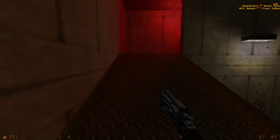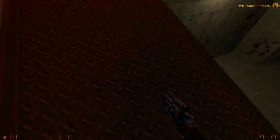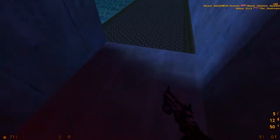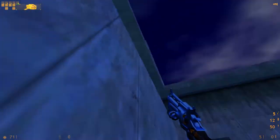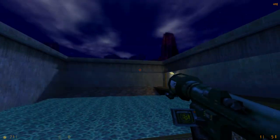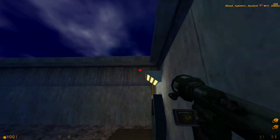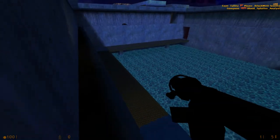One thing that bugs me about this map — off-topic real quick — but the walking sounds on the metal here don't sound properly. It's supposed to have that dong-dong-dong sound. Absolute haram. Anyway, grab the ammo. And as you'll see, that was the area I was showing earlier. You can also grab some health in this area, and if you want to get up there right away, you just take the ladder and everything will be fine and dandy.